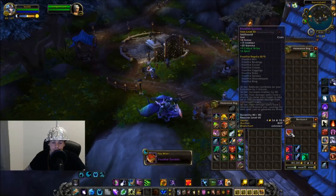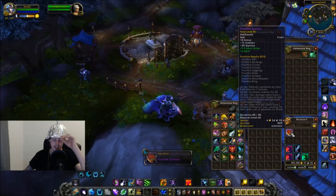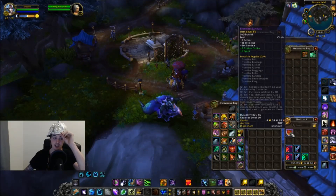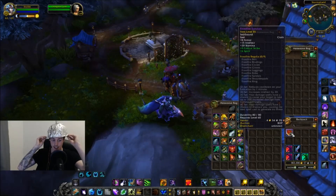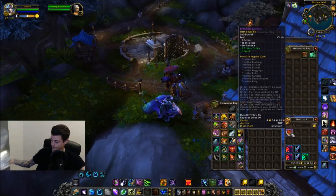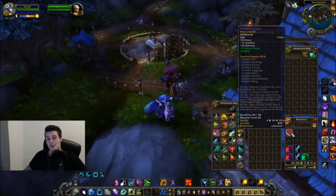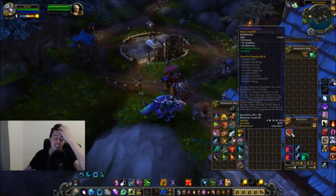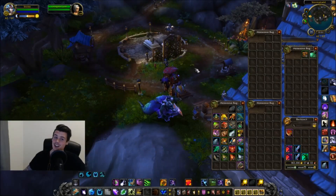Come on RNG! That's not really what we wanted — Frostfire Sandals. This hat stinks. I guess we can't win them all. That's 88,000 gold down the drain.